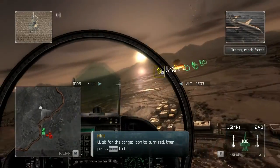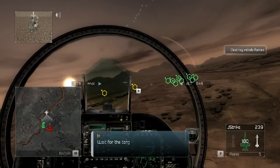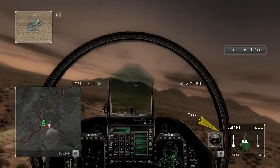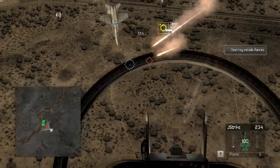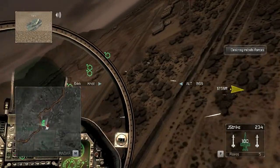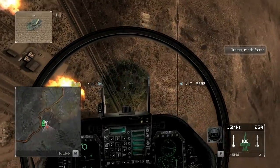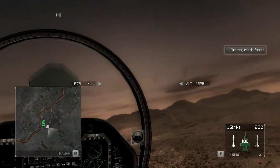Use your missiles to engage the ground targets as soon as you have a missile lock. You've got them locked! Let them have it! Direct hit on the target. That one's finished. Good shot! I'm reading a solid lock, flight leader. Fire them up! Direct hit on the target. That one's finished. Good shooting.